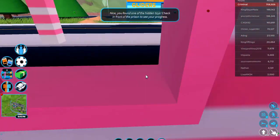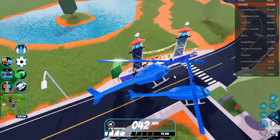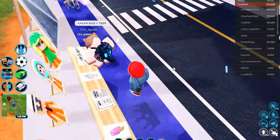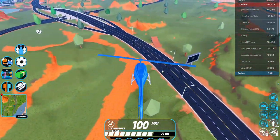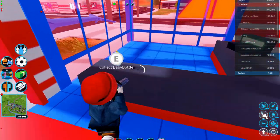Let's go back and check on the progress — as you can see, we now have three of the six items. The next item is located in the dog store, which is the baby bottle. We'll fly over there right now — it's right here by the cash register — so let's collect.